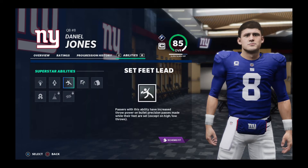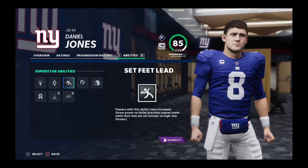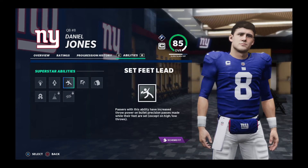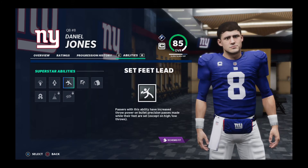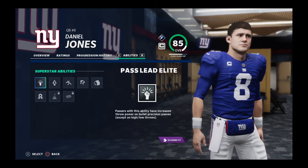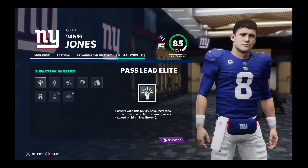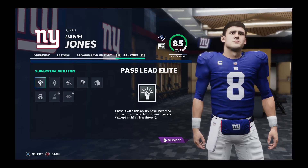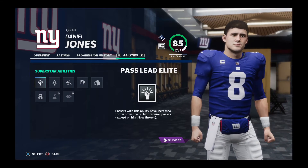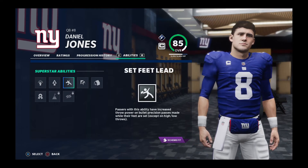Set Feet Elite: passes with this ability have increased throw power on bullet precision passes made while your feet are set. So as long as you're standing inside the pocket and you throw a bullet pass, that pass is coming out like a missile — fast. Pass Lead Elite: increased throw power on bullet precision passes. So basically, as long as you're throwing a bullet, it's coming out like a bullet for real. These two abilities are insane, two of the best abilities in the game.